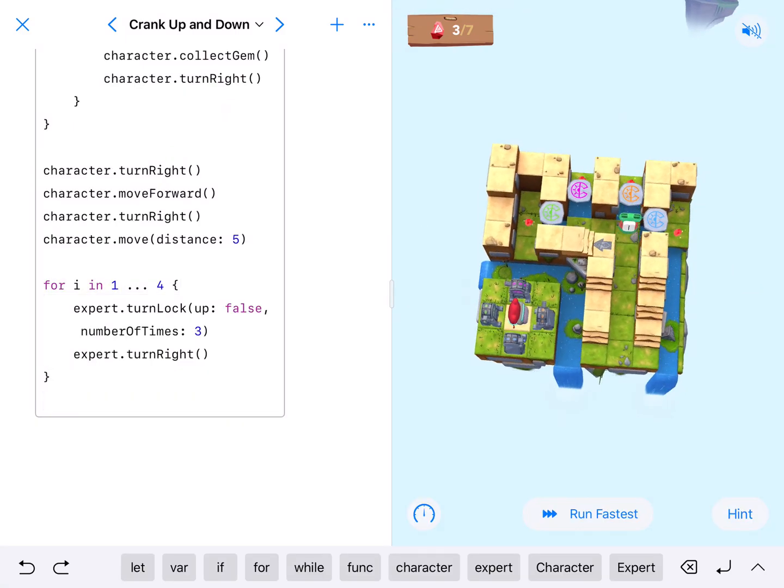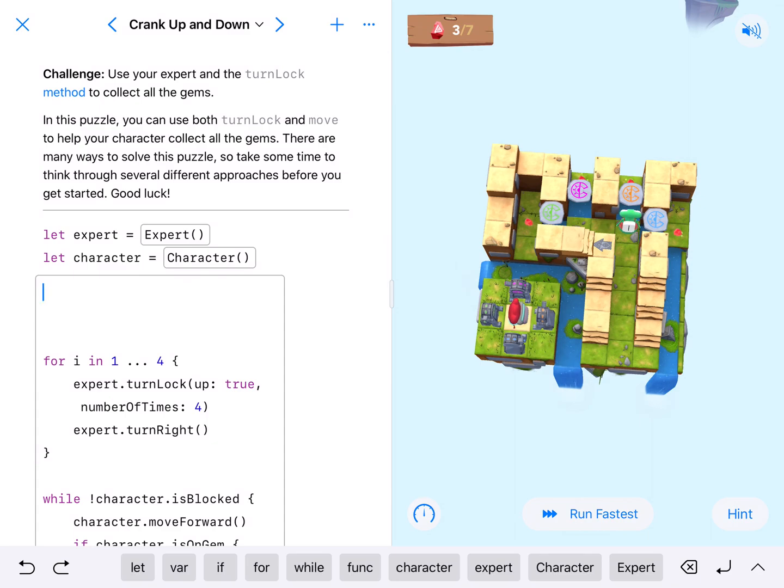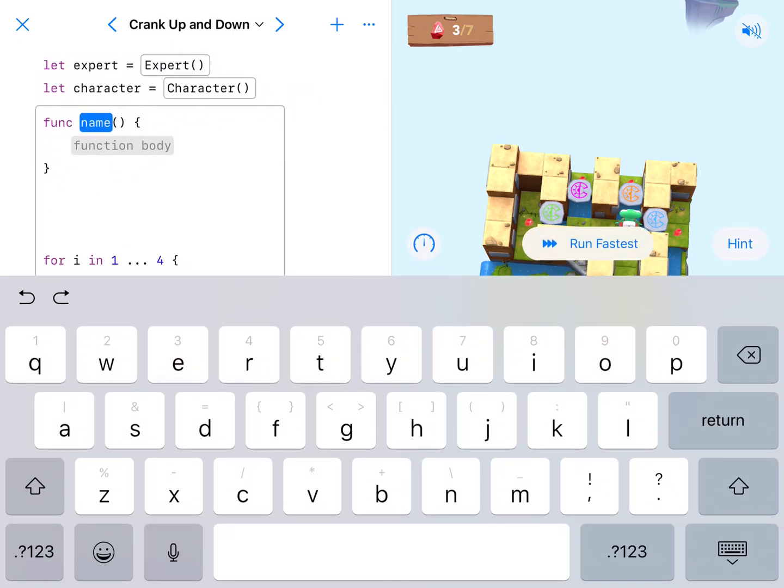We have a gem two to the right, a gem two in front to the left, and so on — so we can write a function to handle this. I like: turn right, move two, collect gem, turn around, move two — that's going to be my repeatable function. There's probably more you could do — you could use the right-hand rule with a gem counter — but just for ease of use and reinforcing another concept, I'm going to write a function. I'll call it bottomGyms.